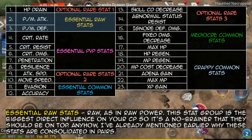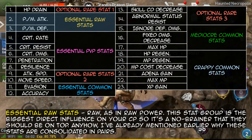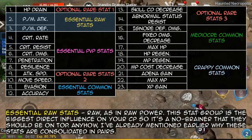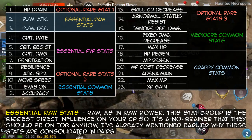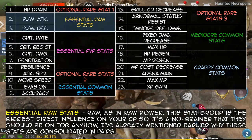Essential raw stats — raw as in raw power. This stat group is the biggest direct influence on your combat power, so it's a no-brainer that they should be on top. I've already mentioned why these stats are consolidated in pairs.